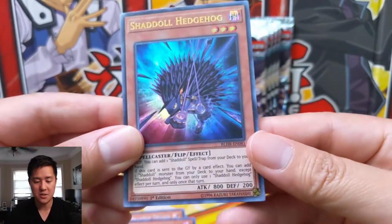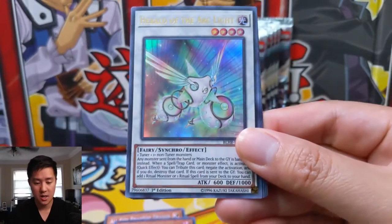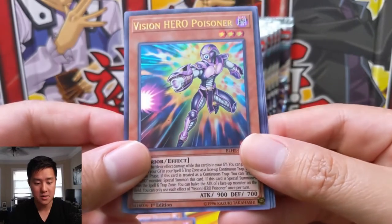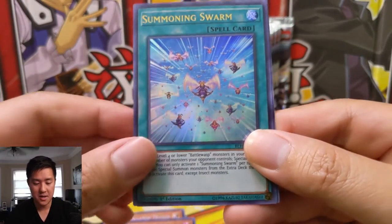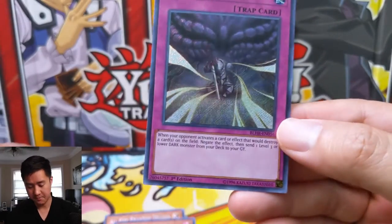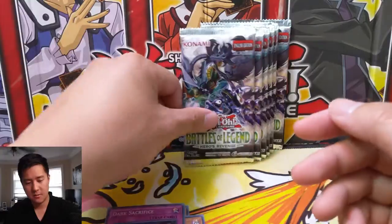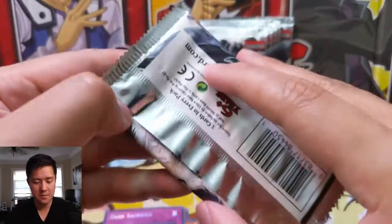We have a Shadoll Hedgehog, Herald of Arclight, Vision Hero Poisoner, Summoning Swarm, and Dark Sacrifice. Not familiar with that card — don't think it's that good. Let's keep going, still looking for our first big hit for this opening.